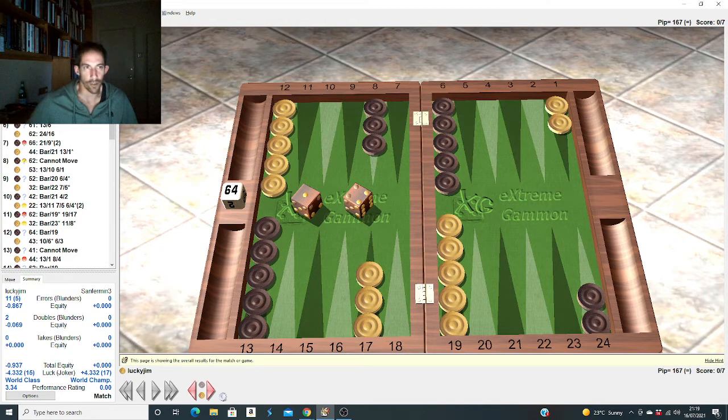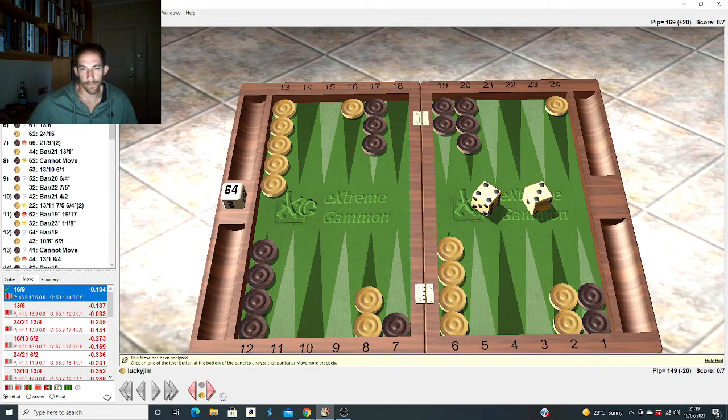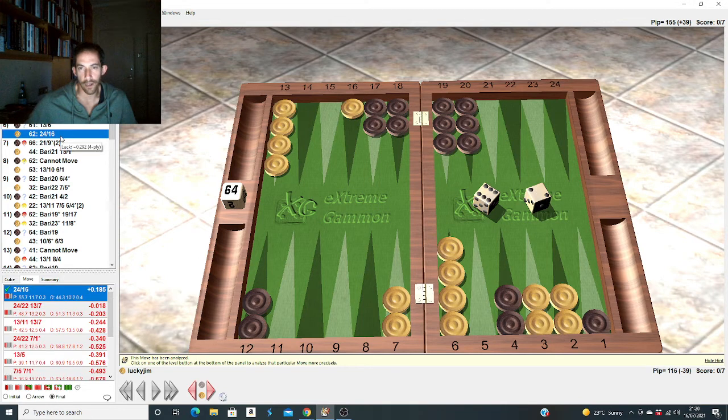Let's start going through every move now. First move: 6-4, make the two point - nothing to think about. 5-3, hit on the outside. 4-3, come around the corner. 6-1 on bar, 6-5 with some options - I ended up making the three point which was right by a lot. The next play was a 0.167 blunder. I briefly considered pointing on him with the ace point - so many returns and three blots. I also looked at two down, which looked pretty in a way. But in the end making the three point was just solid, and I got that right.